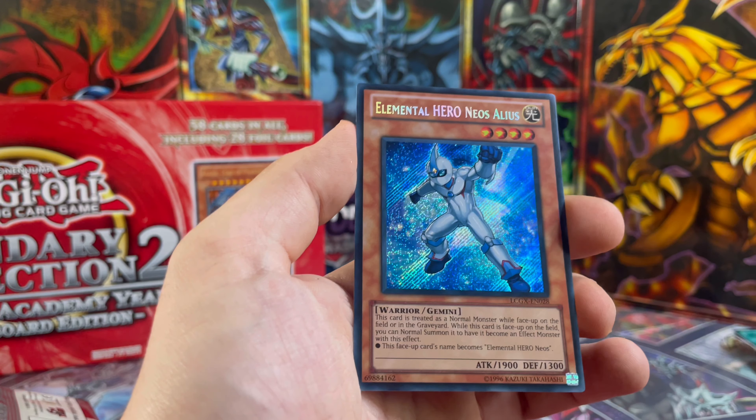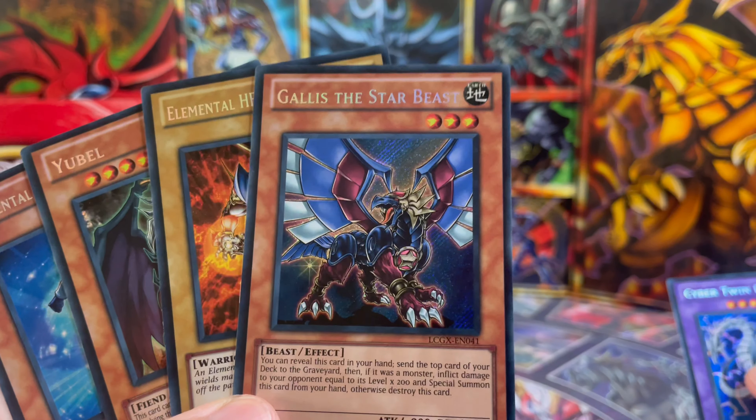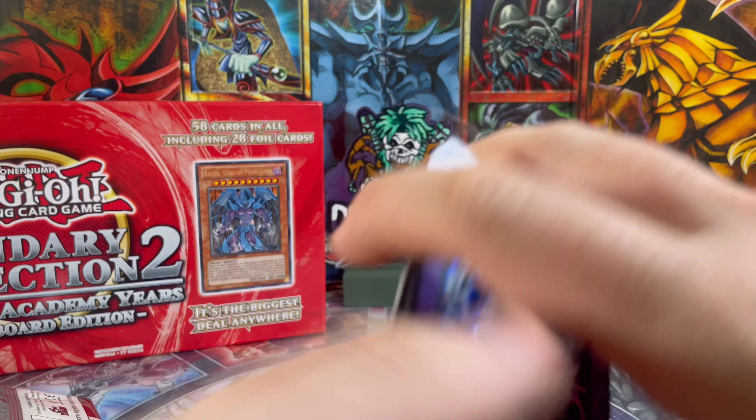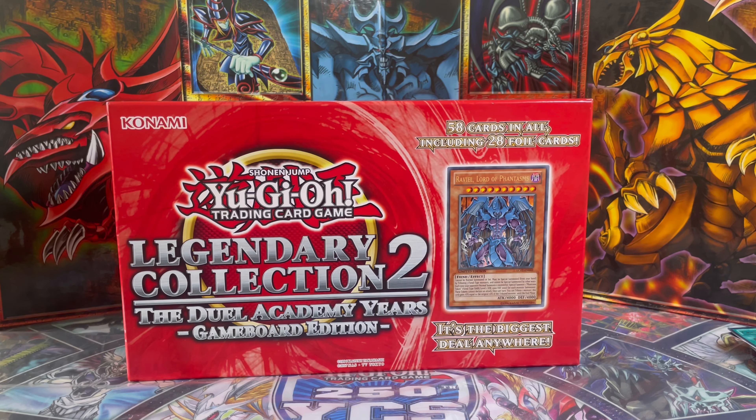So let's recap what we got - obviously our Neos Yu-Bell, very, very nice pull there. Sparkman, which we wanted as one of the alternative arts. The Star Beast, and our Cyber Twin Dragon - very, very cool. Guys, that is it for today's video, I hope you all enjoyed another great nostalgic opening. Please don't forget to like, subscribe, and join the Casual Gamer Army, and I'll catch you in the next video - peace!